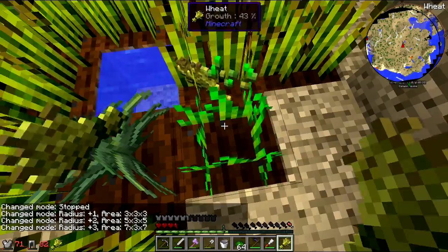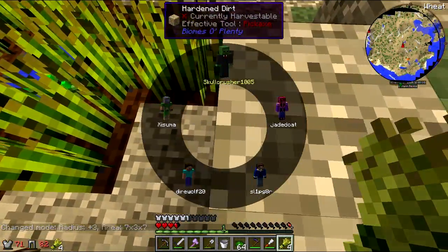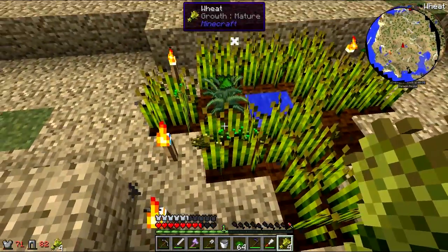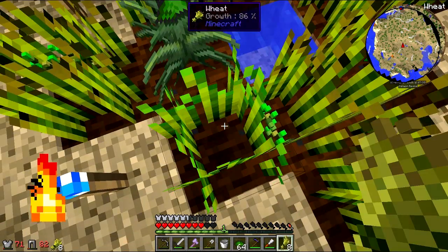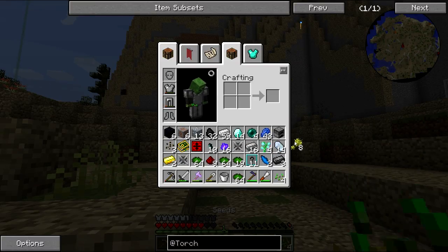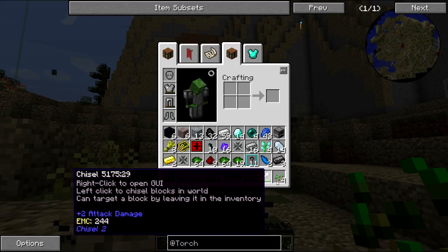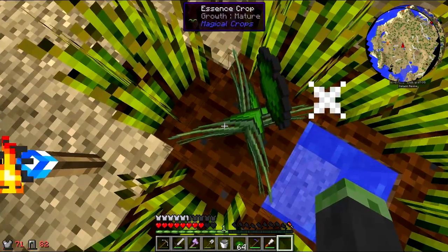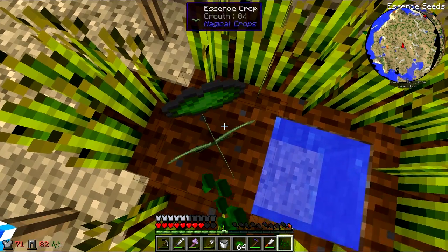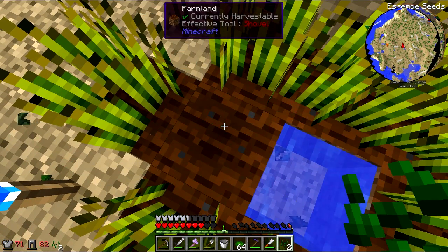Look how fast that grows — that is insane! Too many of these would cause so much lag on the client. Let's go back to the normal morph. This allows me to farm essence like there is no tomorrow. Let's get rid of the melon seeds and regular seeds, harvest this guy, and see how fast it grows back. We got two essence seeds now — look how fast that grows!